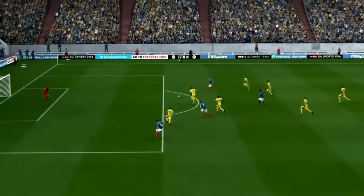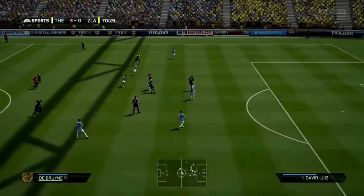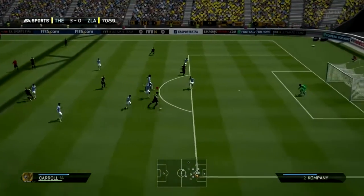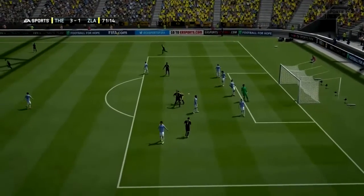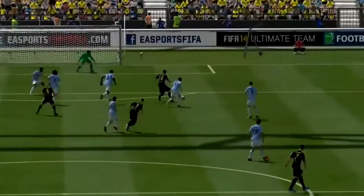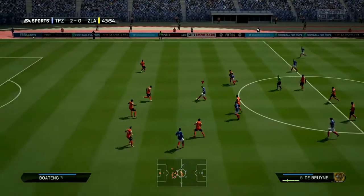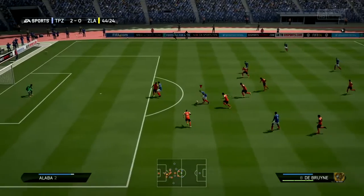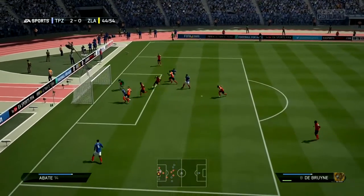There is one huge disadvantage to this team. If your opponent is using pacey strikers, they're going to rip your centre-backs apart — eat you for breakfast. Vidic is just terrible against pacey players. On the high divisions, the most common strikers you're going to see besides Ibrahimovic are Martinez, Eto'o, Lewandowski, Aubameyang, Eto'o, and Sturridge. Pace isn't the biggest factor, but it is a factor.